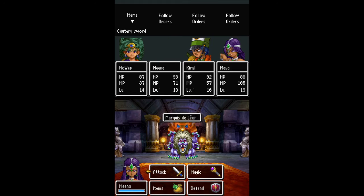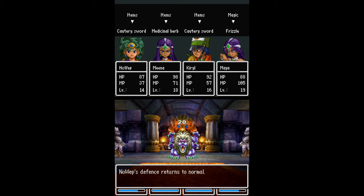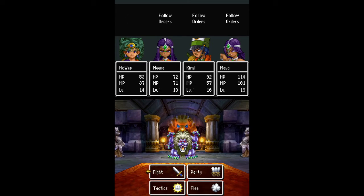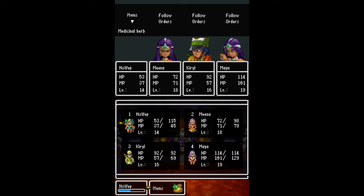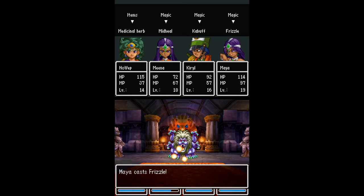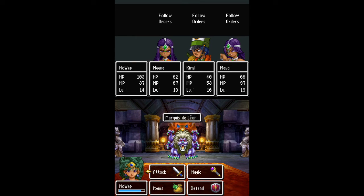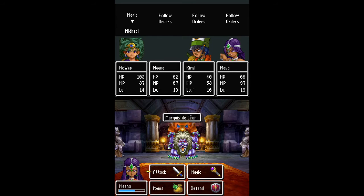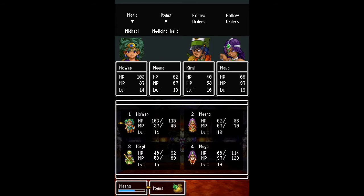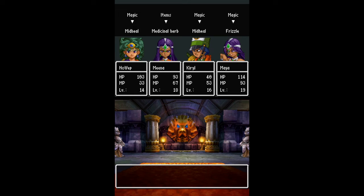I'm going to have you Cautery Sword. Go ahead and Medicinal Herb Maya, because she's the one we want to make sure stays tip-top. Everyone else has at least some good defense. Also, I forgot to Kabuff - this could be bad. If it's no weapon, it's okay. Have Mina use her better MP to herb Maya, throw down a Kabuff, and you Frizzle. The defense is really what you need for this fight this early. I think we can get away with just a heal - go all out with that. You can get away with self-heal; you're going to have to self-heal and then Frizzle. Get all that damage out.